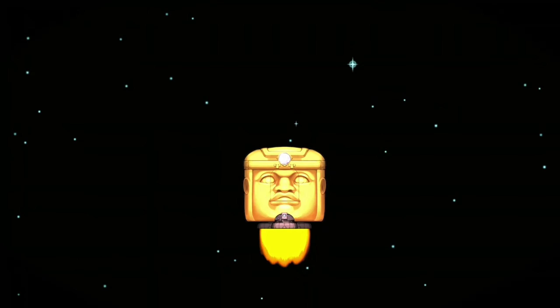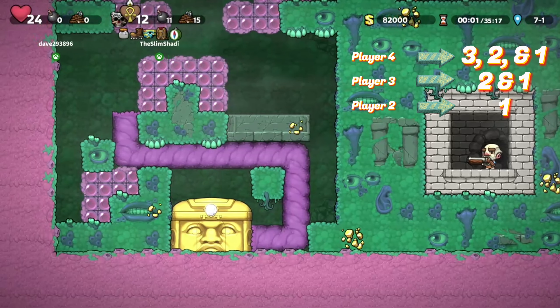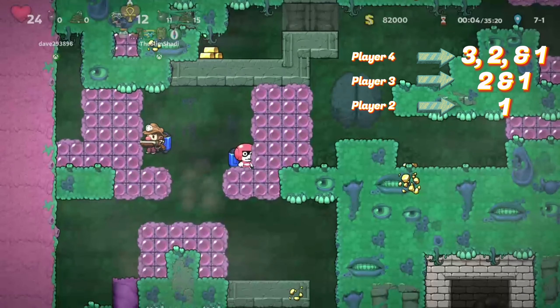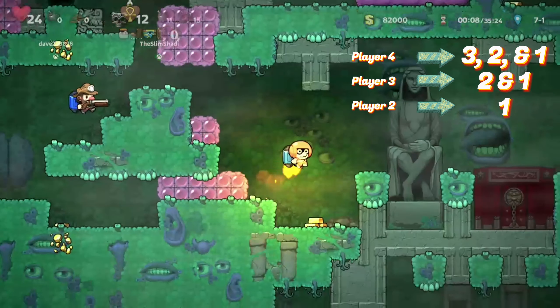Quick shout-out to Hippie Dangles and Slim Shoddy, who both helped uncover any and all combinations of who can dupe back to who. When in doubt, just remember: the player on the right can always give back to players left of them.